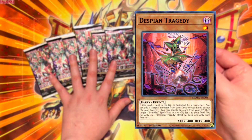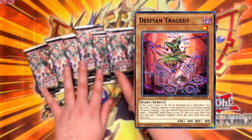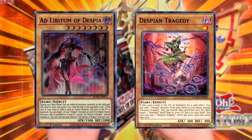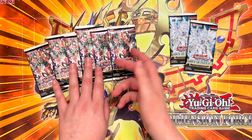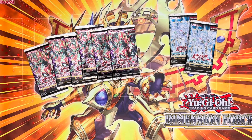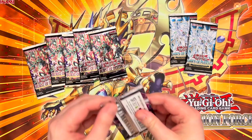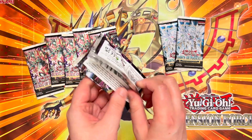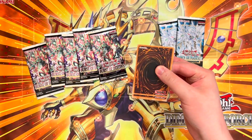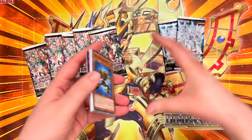Those of course being the common Despian Tragedy out of Dawn of Majesty and the super rare Ad Libitum of Despia out of Burst of Destiny, and ideally we would want to pull a fusion like Masquerade as well to fuse with the Ad Libitum. Pulling DPE would also be incredible because we can play that in our long term list, and it going down in value is quite nice because we can get more value trading for it.